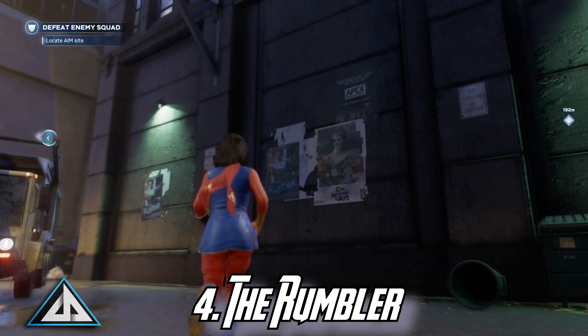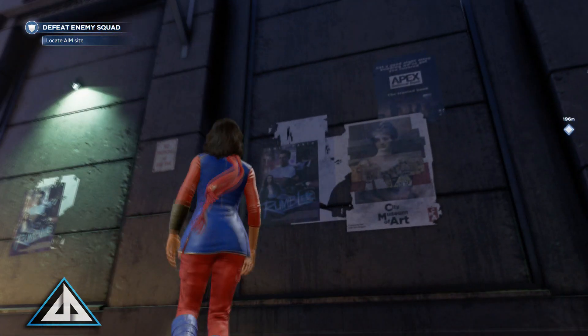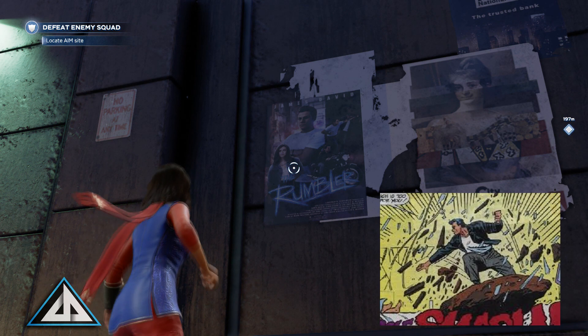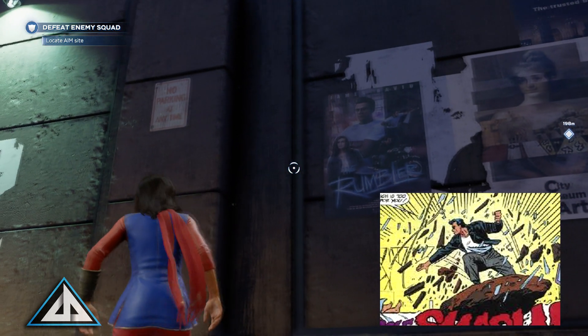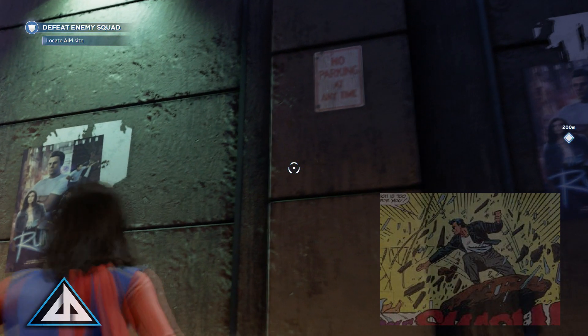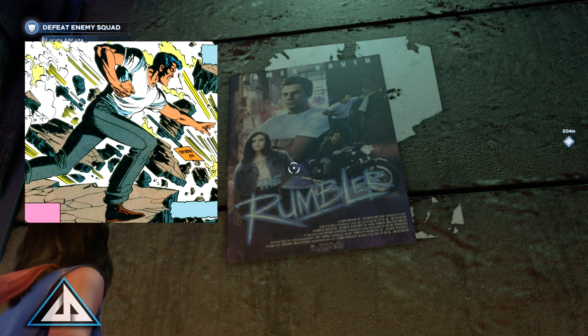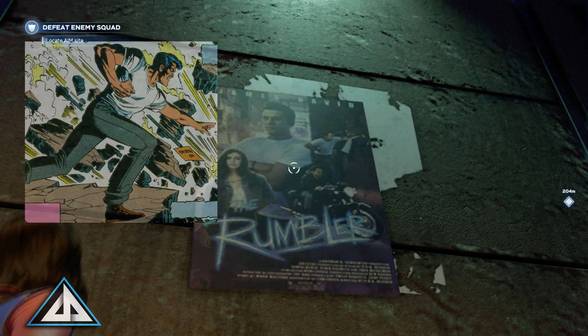Out on the streets, you can sometimes find posters for a movie or show called The Rumbler starring James David. This guy is actually a villain of She-Hulk, Jessica Walter. He also goes by the name The Rumbler and has rock-based powers and can do some earthquake-type stuff. He was around in the 90s but hasn't really been doing much lately. It's a cool call out to the street-level heroes.